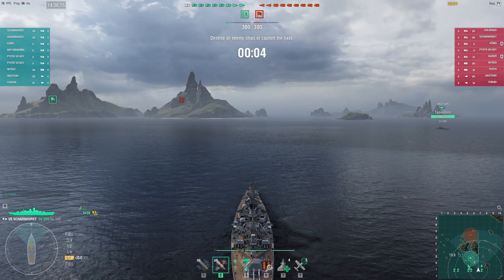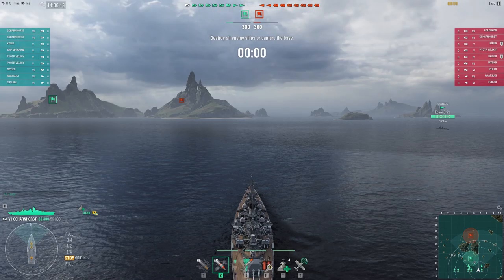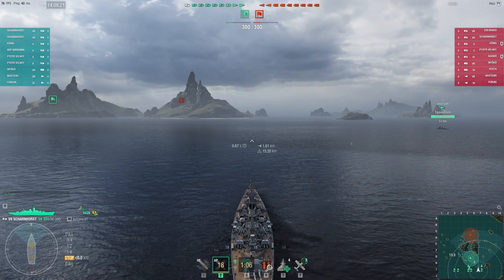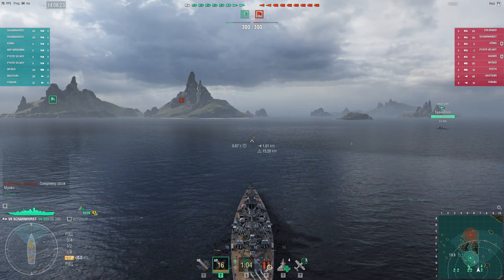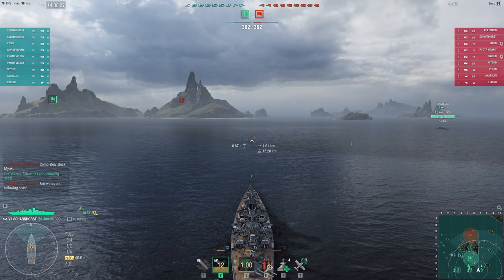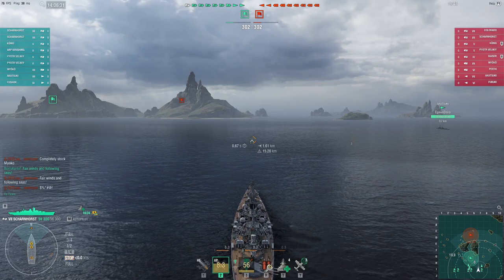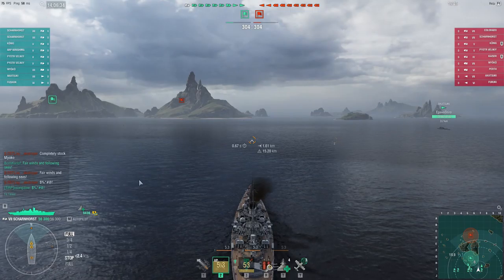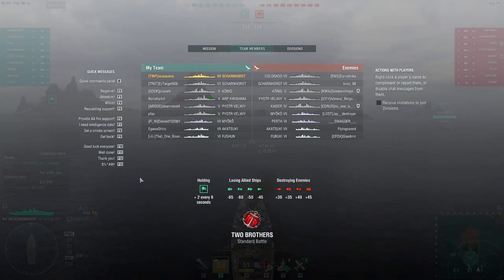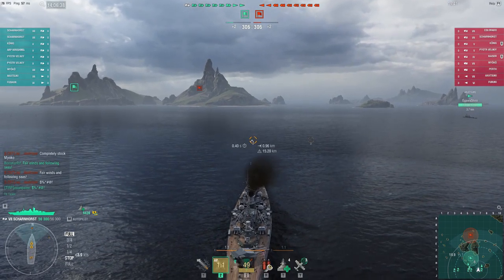What's up everyone, today we'll be taking a look at the tier 7 German battleship Scharnhorst. Scharnhorst is a premium ship, and in my opinion it has been power crept over the past year or a little more than a year since it came out. This is one of the first German pocket battleships that came out besides the Graf Spee.